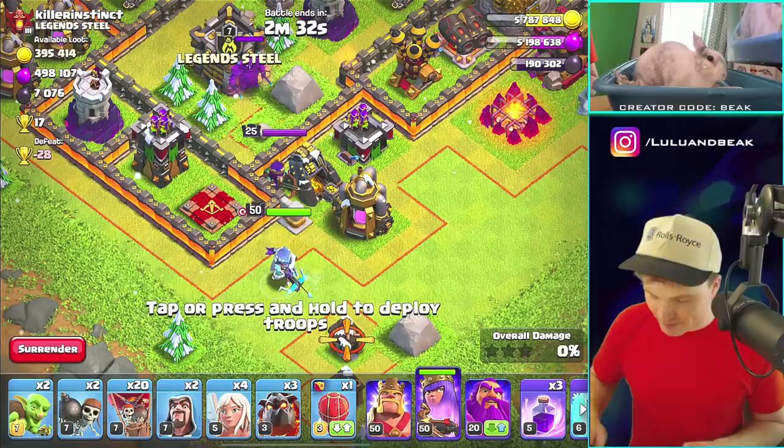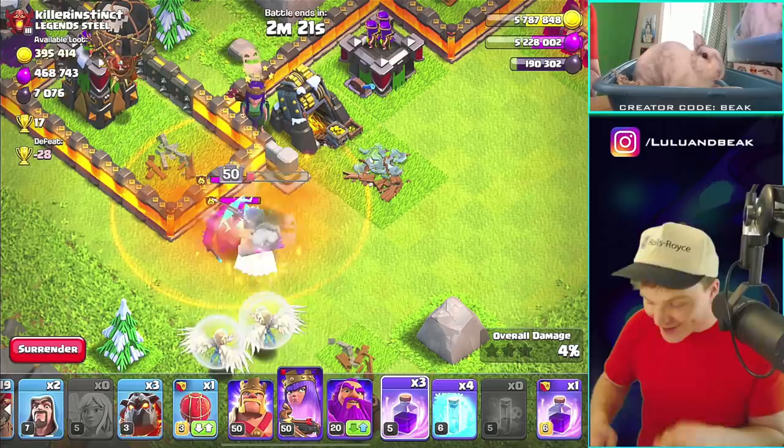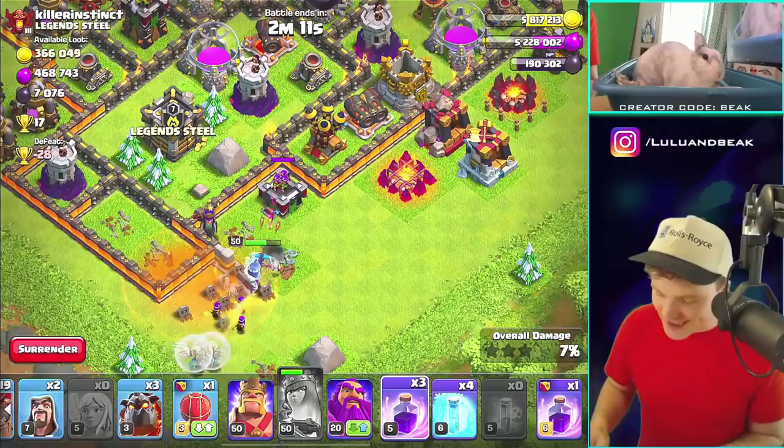Let's take out the queen. We got a pretty good queen so she's fine, but we do need a poison. Oh my god — oh no, no, no, no! We're done. PEKKAs are so mean, they're so mean. It's cool though.